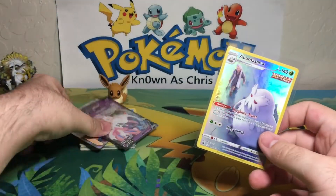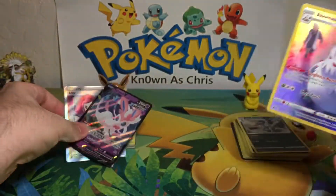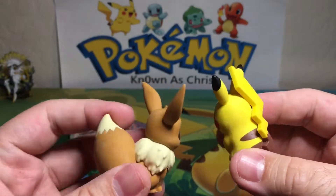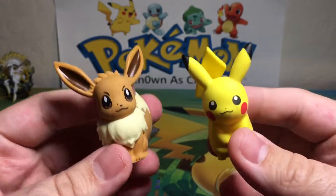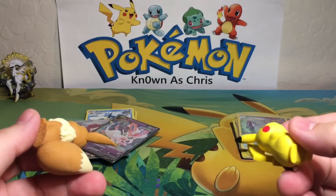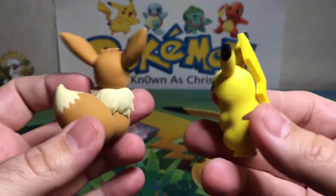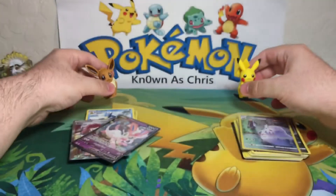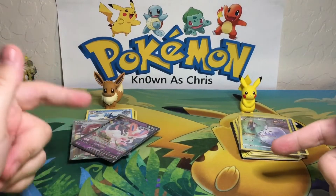So that's the hit for our Pikachu and the hit for our Eevee. Of course Eevee wins this battle. But there it is — those are the little back-to-school eraser blisters. Definitely worth it if you find them, just for these cute little guys, not to mention Evolving Skies and Astral Radiance — two good sets, two good erasers. I'm beginning to ramble so I'm gonna cut the video here. I do hope you found it entertaining.